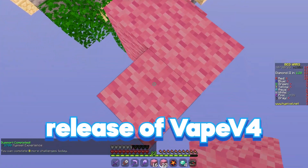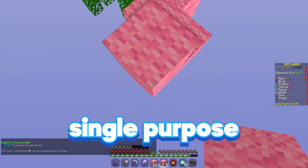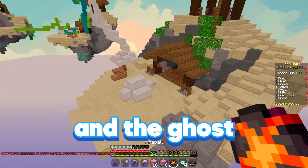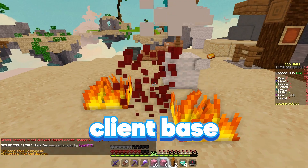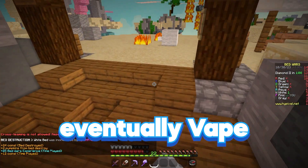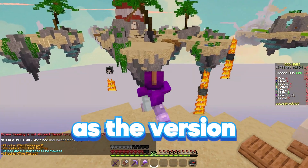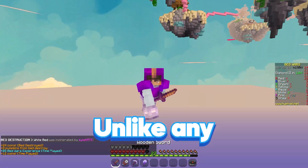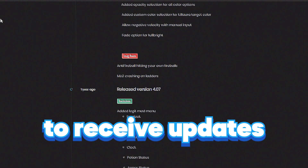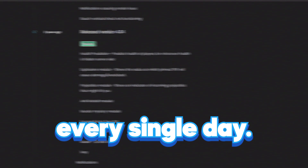With the release of Vape V4, it would become a client for every single purpose you could think of. Never before had a Vape client been both a blatant client and a ghost client at the same time, expanding their client base to people using it for multiple reasons and eventually pushing Vape to its peak. Vape V4 is the version which it currently sits at today — unlike any other version, it's been around for over three years while consistently receiving updates and growing its client base every single day.